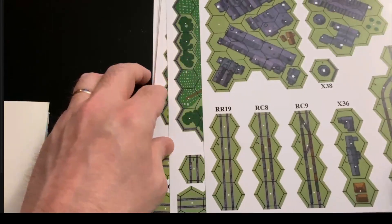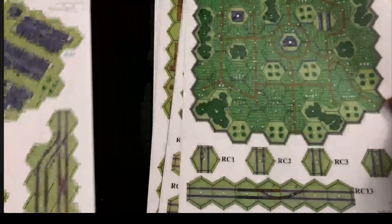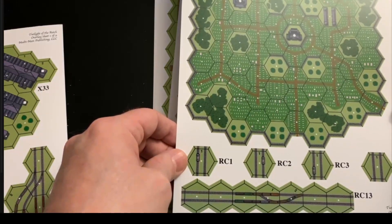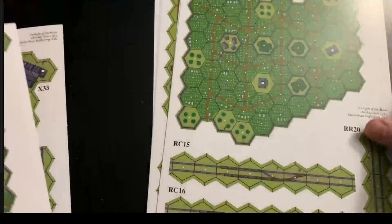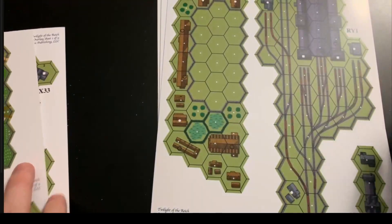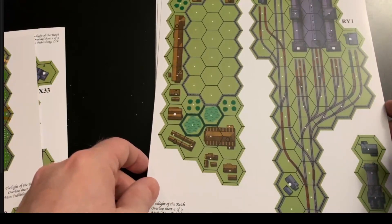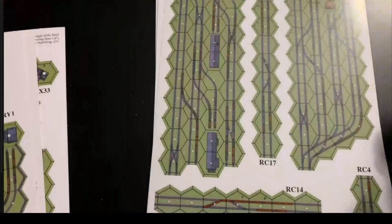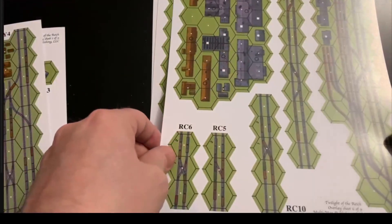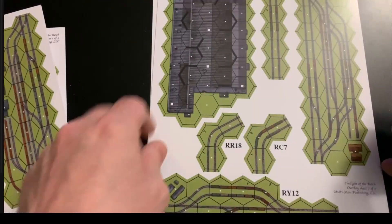The overlays are all designed for city fighting - more variations of buildings, rail information, and one ginormous graveyard that is essentially a full half-board in size. There's more railway overlay as well, plus some really juicy ones with railways going directly into factories. More railways, more building complexes - these may or may not be factories depending on the scenario. There's also a huge factory overlay.